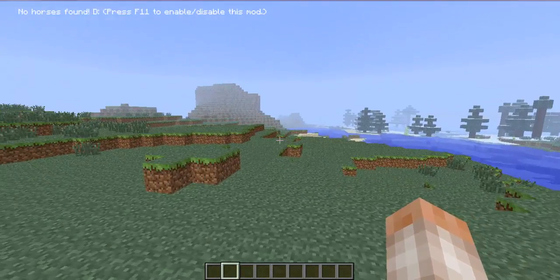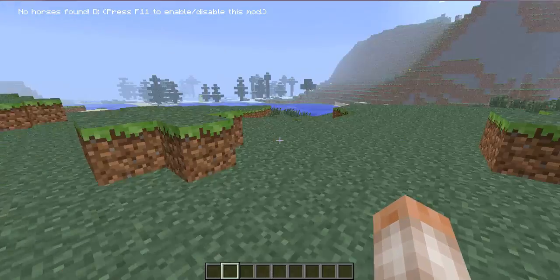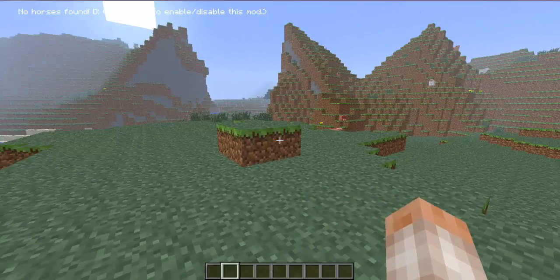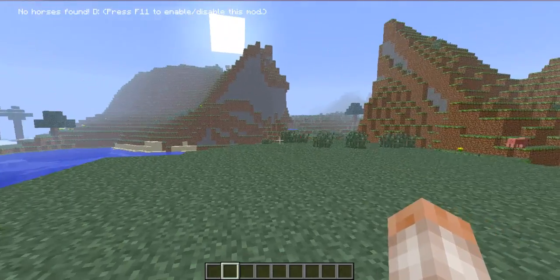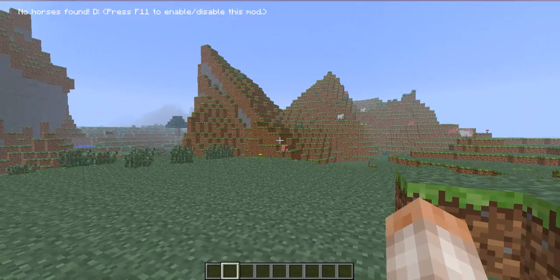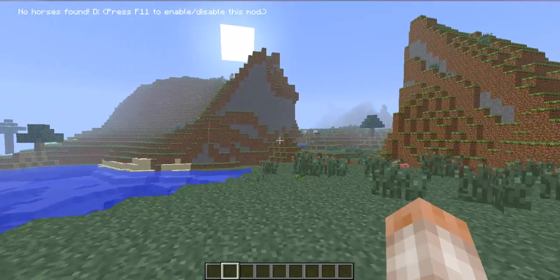It's quite an interesting mod and it doesn't add a lot at all. All it really adds is this text that you will see at the top left of my screen. It says 'no horse found' with a sad face, which kind of gives you a clue as to what this mod is. This is the Horse Locator mod by Twinkles.